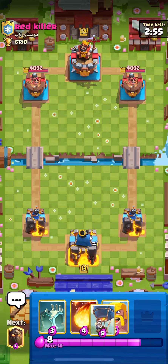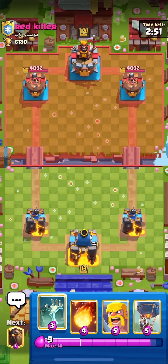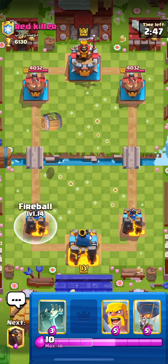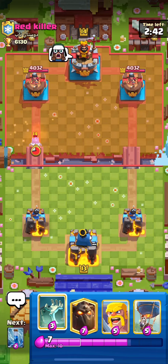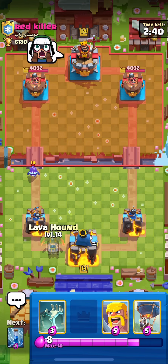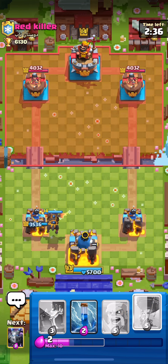We've got our first matchup here. Usually I'll go with the Tombstone first play, but in mid ladder I like to sit and wait for the opponent to make the first play. Just fireballing over there — looking like Log Bait. We don't like Log Bait, but it is what it is. I'm gonna go with the Lava here just to activate King Tower — pretty simple play there.